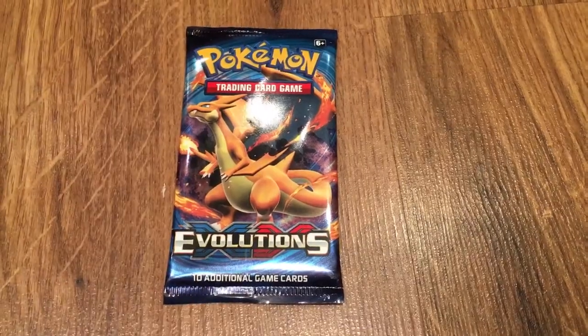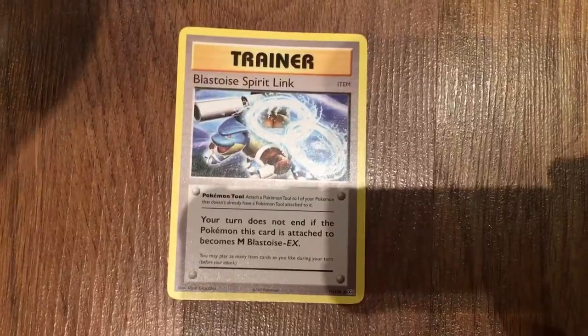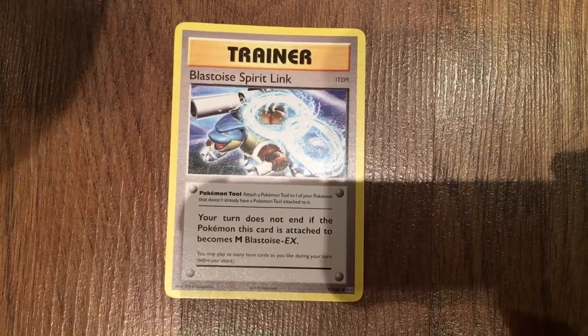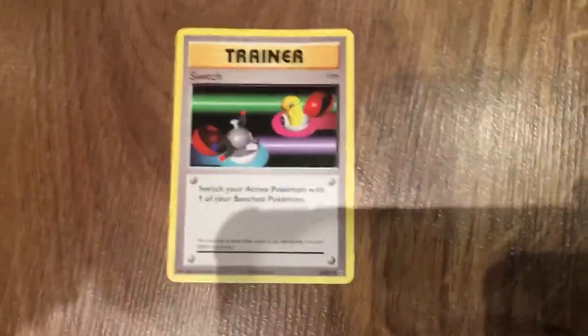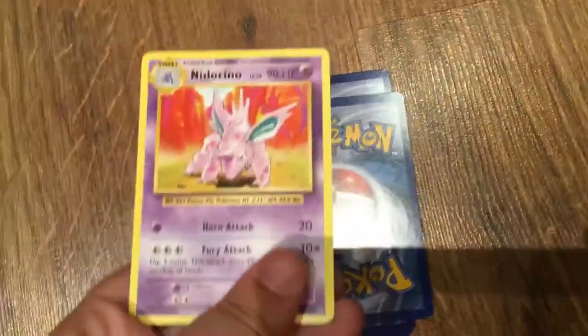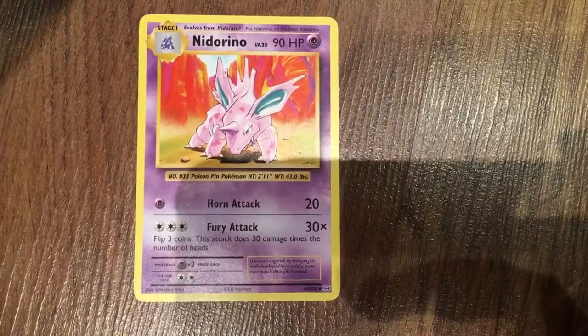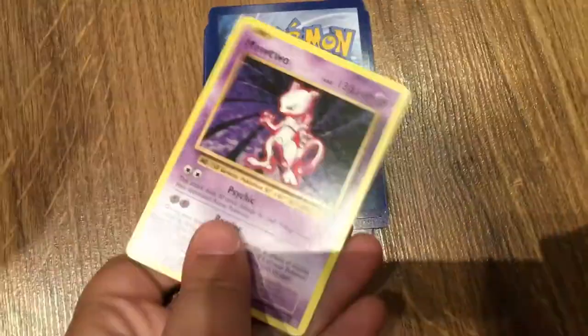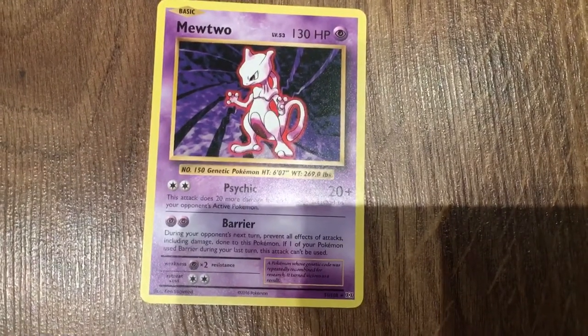Now we're opening the XY Evolutions pack. We got a Mega Blastoise Spirit Link. We got a trainer card — it's Switch. We got a Nidorino — it has moves Horn Attack and Fury Attack. We got a Mr. Mime — it has moves Psychic and Barrier.